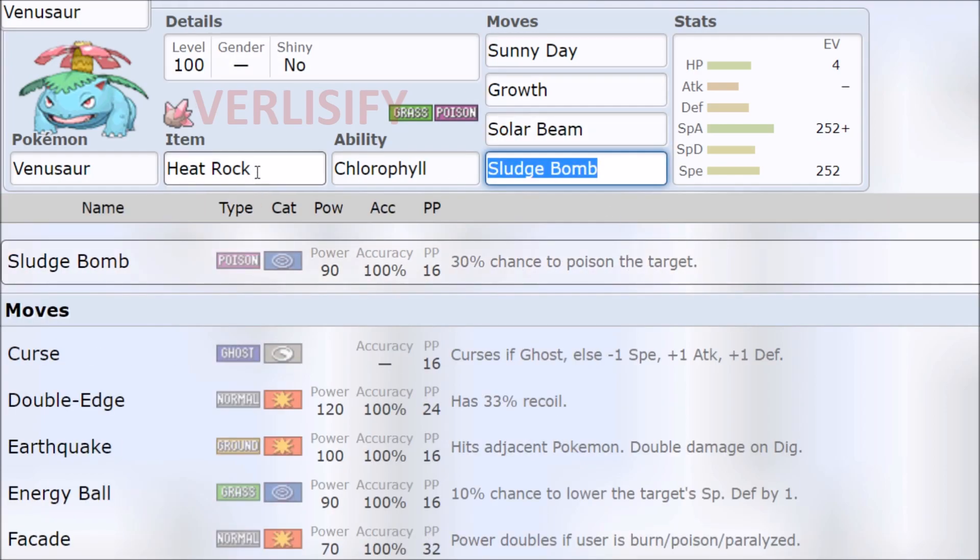Or maybe you should just be Solar Beam one-shotting everything and hoping for the best. When the Heat Rock wears off, Solar Beam is kind of useless, but Sludge Bomb is not really a bad move to have. I think there's a world where this works — you go Sunny Day, Growth, get a KO, they respond strongly and KO you back. Well, you just went one for one, got a couple turns of sun for your team, and maybe turned that into a net positive win.